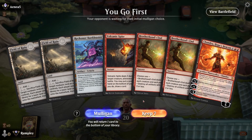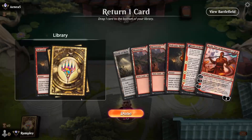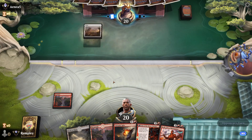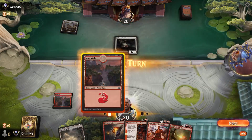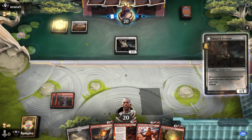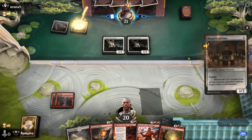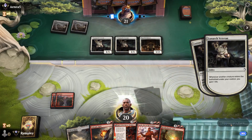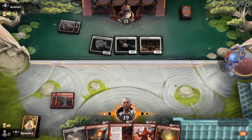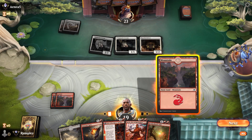We're going first — can we keep this? Don't think so, but we can keep this. Put one of these Volcanic Spites down — got a nice little Fable on turn three. Lunark Veteran. See how many of these little creatures they'll be running. This is just Voice of the Blessed. A Hopeful Initiate — sure. Well, this will be good enough for Brotherhood's End next turn.